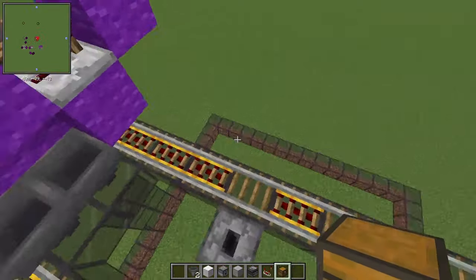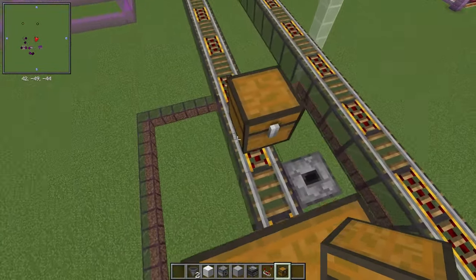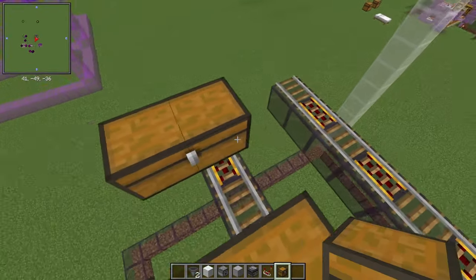Place a chest on top of the fourth rail from the beginning of the track, and place one on top of every powered track after that.